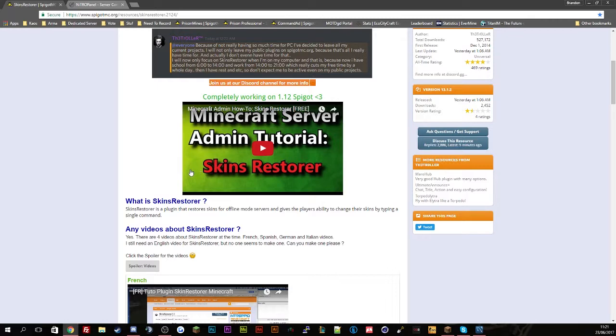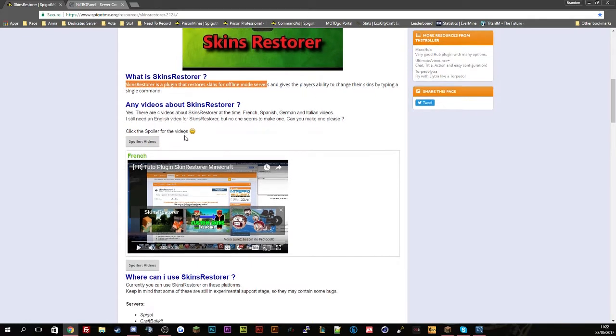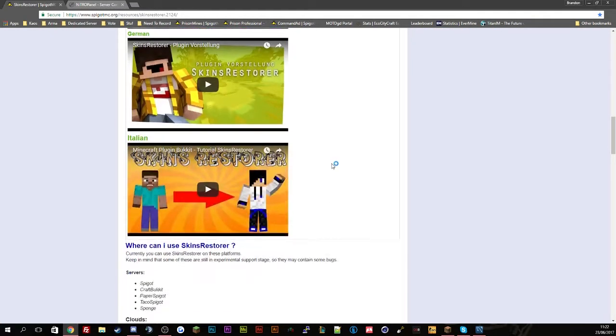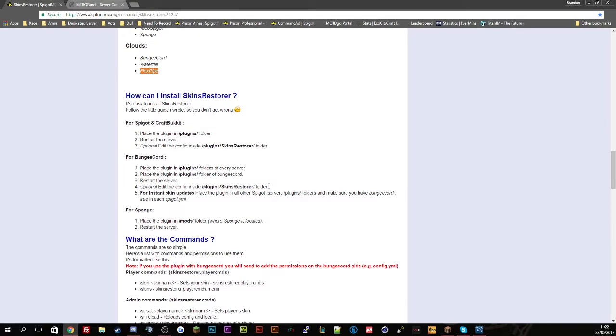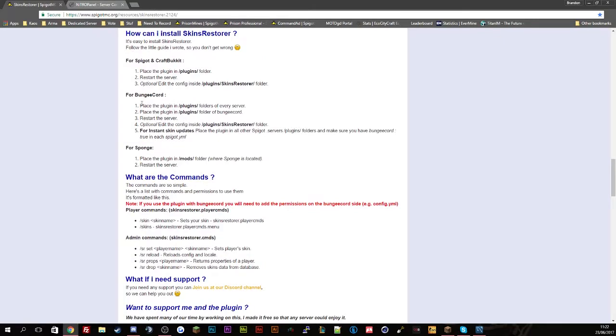You can basically restore skins from offline mode servers, which is great for Bungee servers because when you make a Bungee server you have to make all your servers offline. There are tutorial videos available — French, German, and Italian videos. You can have this plugin on Spigot, CraftBukkit, Paper Spigot, Taiko Spigot, and Sponge, and then your proxy servers which are Bungee, Waterfall, and Velocity. That's basically how you set it up on Spigot and CraftBukkit, and for Bungee and Sponge it's explained simply by the developer.